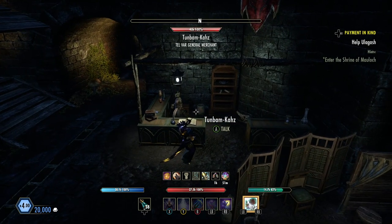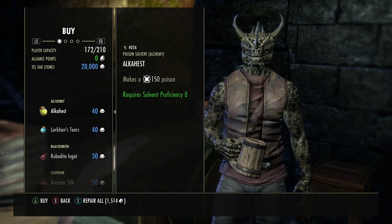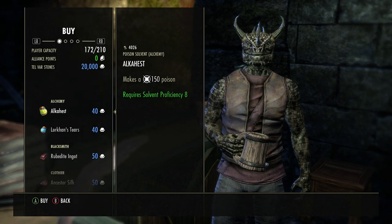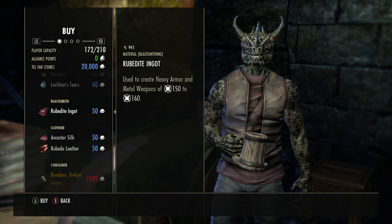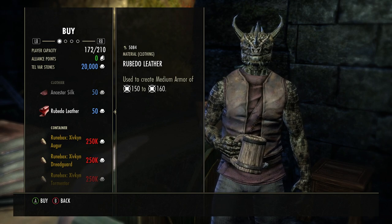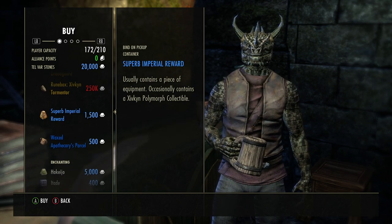Oh, there he is! Hello Tunbombkaz, that's our friend. Now these are the things I'm talking about — there's a lot of different stuff. My armor is very broken, wow 1514. So you can buy Lorcan's Tears, Rubidite, Alcarest, Ancestor Silk, Rubidot Leather — not cheap — and then you can get the Ziven Augur Rune boxes.